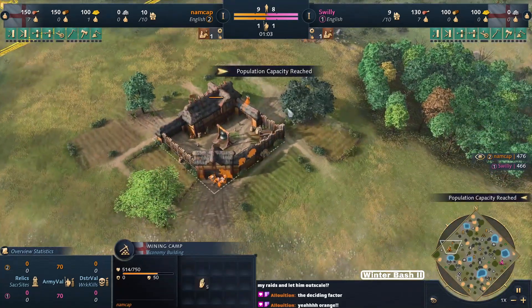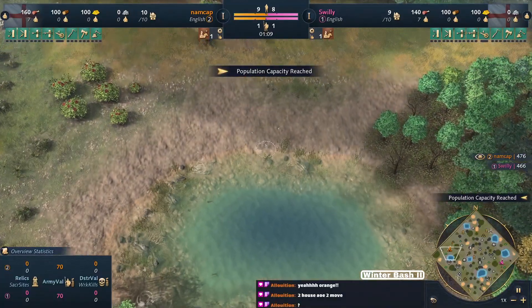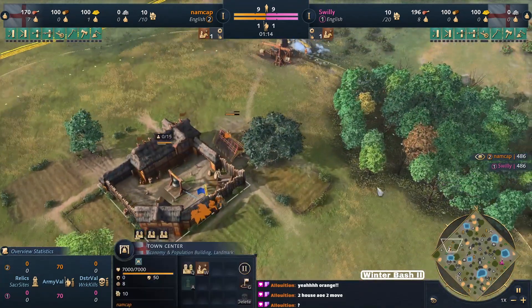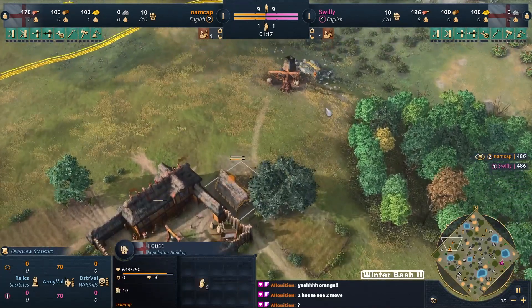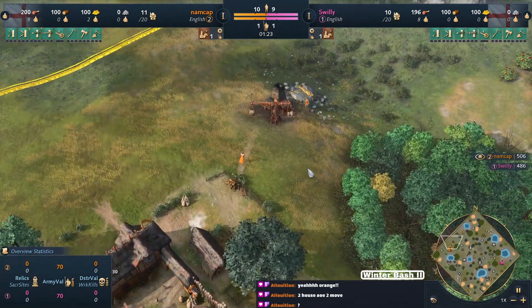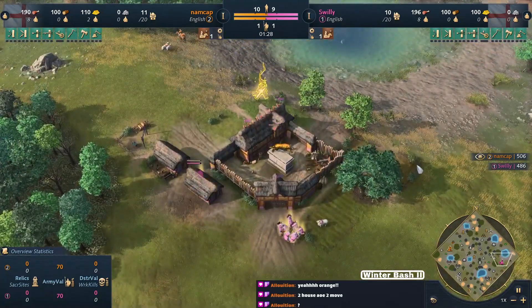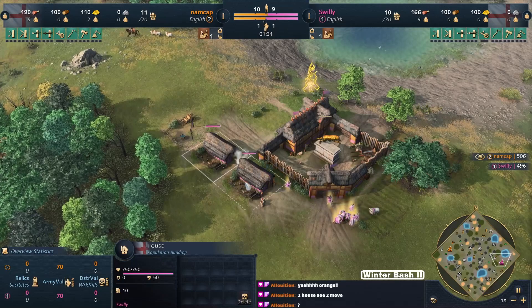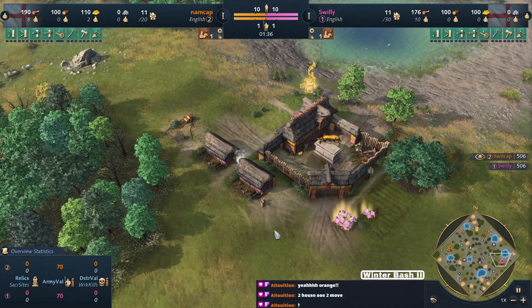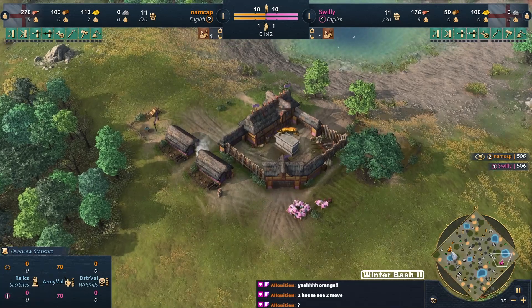Swilly is also an English enjoyer, definitely probably his favorite civ. Most played - that or French. He's dabbled in Holy Roman Empire too. Two house drop again at the start for Swilly, pretty standard start on Ancient Spires. I'm always kind of vaguely hopeful that I see a little dock action or a little mill on the water.